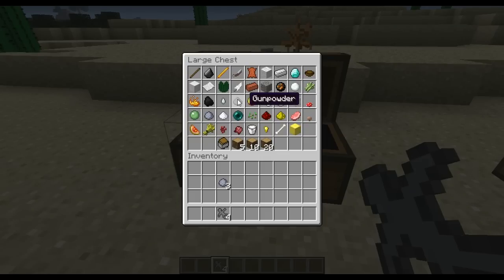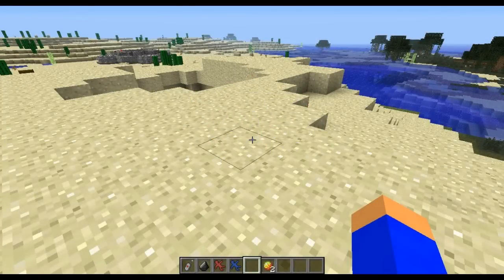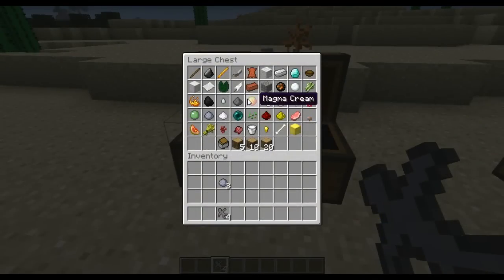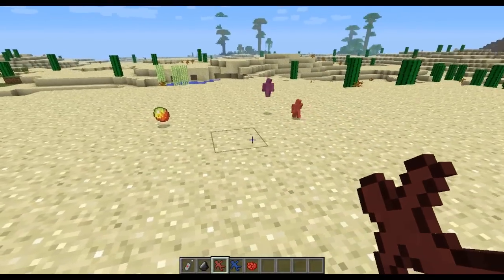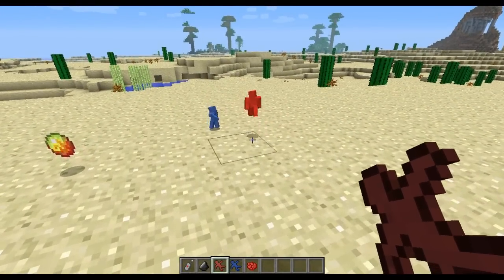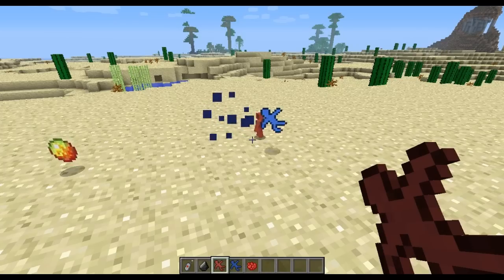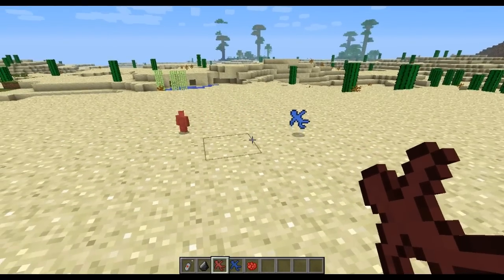Gunpowder will allow your character to — once he dies — cause an explosion. This can hit your own guys, so be careful with that. Magma cream is entirely different: if you give your clay soldier magma cream, they will do critical hit damage randomly against other mobs. And when they die, the magma cream will become attached to whichever mob killed them and will cause them to explode later.